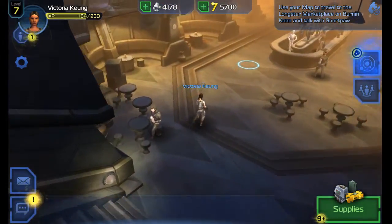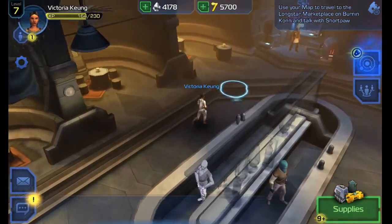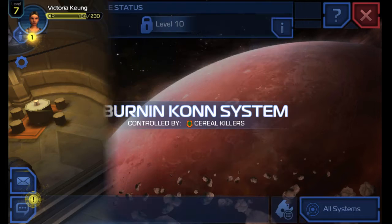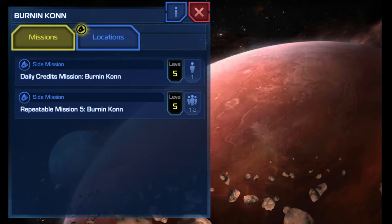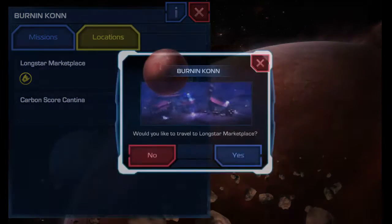Let's head back. Let's see if there's any other story. They bring you back here but I think they're telling you to go somewhere else, so let's go to the map and go to Burning Con. You see this little icon above the location? That's where your main mission is, and it's at Longstar Marketplace. So let's head there.